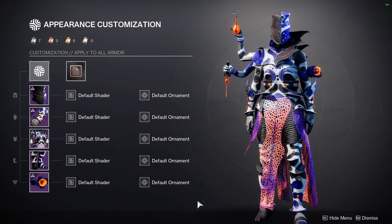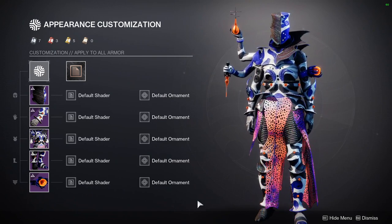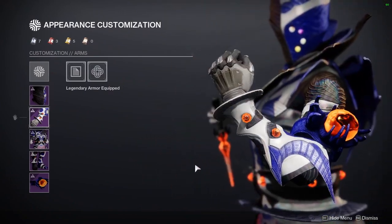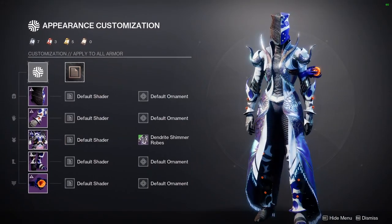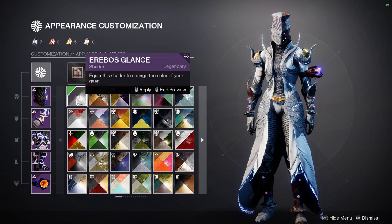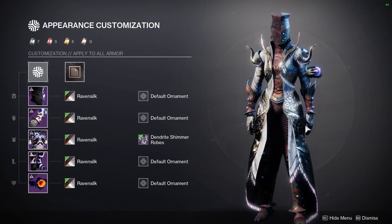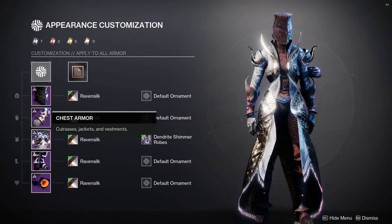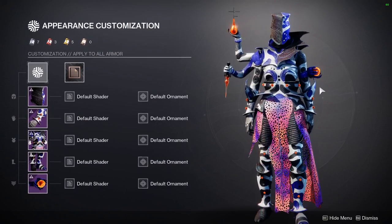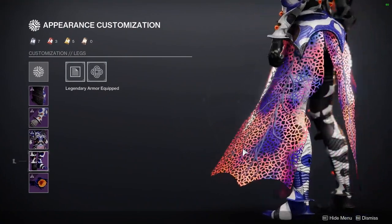Last but not least, the Warlocks — I think they have the best helmet from all the classes. The helmet is super dope and definitely going to be used in a lot of sets. I will definitely be using it. The arms are also super cool. I ended up using a combination of the arms and helmet in the individual sets video, and I think it came out super well. The spikes on the arms go really well with the spikes on the chest piece.